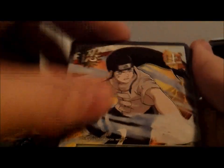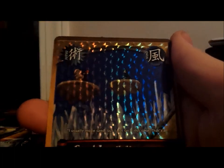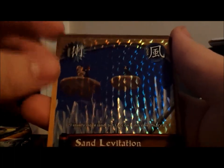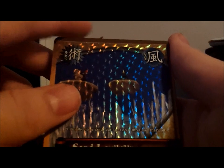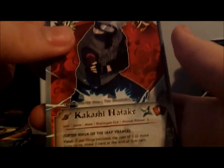Next pack — we got Neji Hyuga, The Hero Appears, Sexy Jutsu, Reverse Sand Levitation, Parallel Hollow — that's a common — Shadow Clone Jutsu, Gaining Time, Thirstyle Headhunter Jutsu, Naruto, and a rare Kakashi.